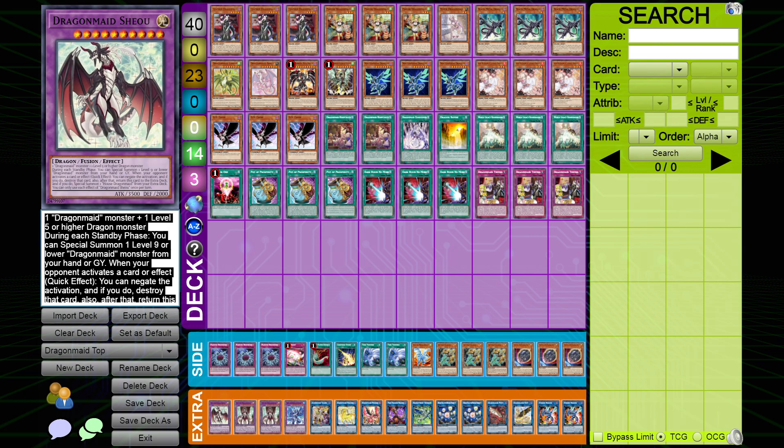Round one I played against Phantom Knights — that matchup was a lot harder than I expected. That deck can play through a lot of hate, and a Spheres bounce plus a Show gate isn't enough to stop it. Even with Tidying set, they could still open enough extenders to push through and make a Dragoon. Dragoon on a simplified game state is kind of a pain, and we ended up in a draw. You never want to start round one with a draw, but it is what it is.